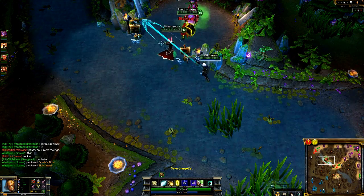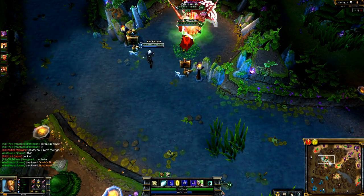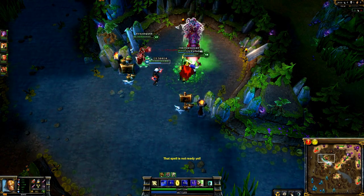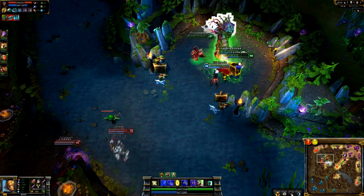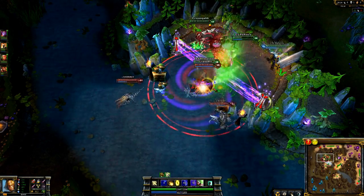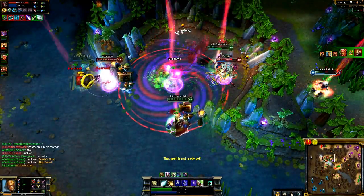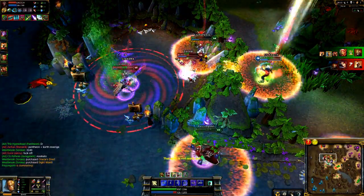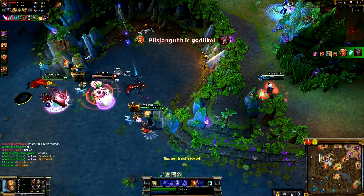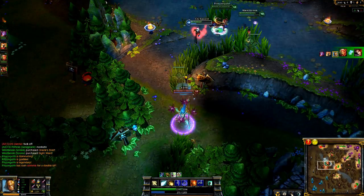As you saw in that teamfight, I used Arcane Shift very offensively — but usually you want a defensive mindset for that ability, because most teams know how to focus down the AD carry. In another Baron fight, I line up on the inner wall to deal as much damage as possible. The enemy team comes in — I get suppressed and take damage from Fiora's ultimate — but I Arcane Shift over the wall, use Summoner Heal to stay alive, and can just poke down Warwick from afar. We lost another Baron, but this clip demonstrates how you can use Ezreal's long range to your advantage.